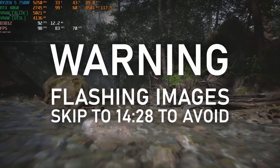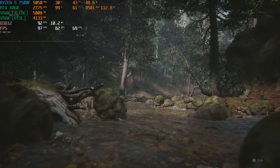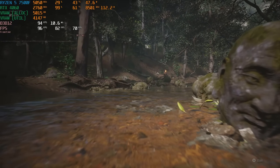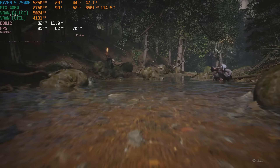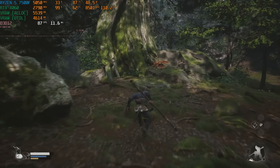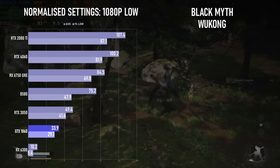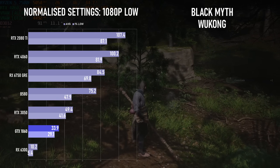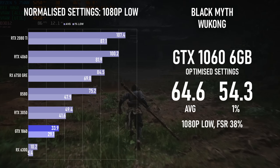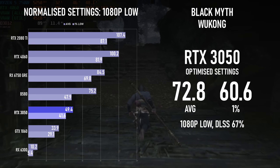Returning to UE5 one last time for Black Myth Wukong, the normalised settings are once more 1080p low, though with a major caveat that you really shouldn't play at these settings, especially if you're sensitive to flickering images — the shadows go absolutely nuts on every single GPU tested, and I'm surprised this managed to pass through beta testing without at least warranting some kind of health warning. Still, I pressed on from a purely academic standpoint, and was happy to say hello once again to the GTX 1060. It's actually performing better than I thought, averaging over 30fps, and can pass 60 with some quite aggressive upscaling. The 3050 is once more only 50% ahead of the old GTX card, though this means it can get away with much less upscaling, using DLSS rather than FSR.